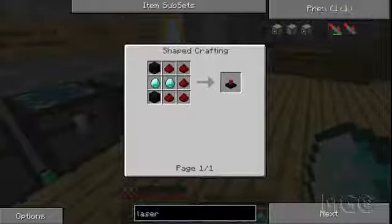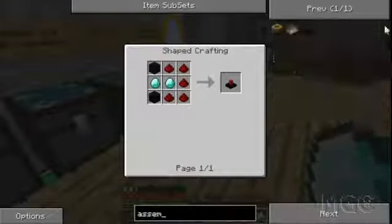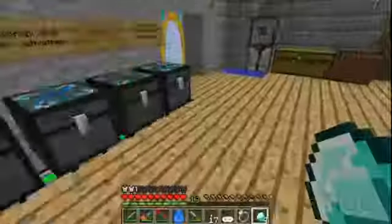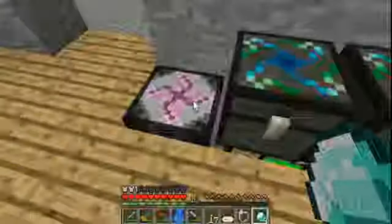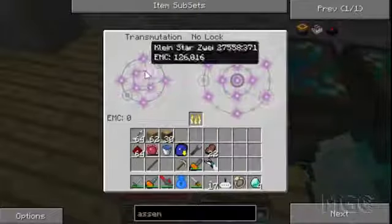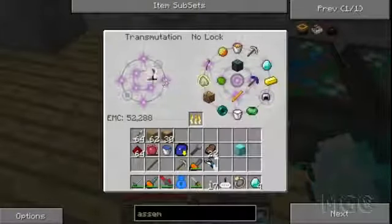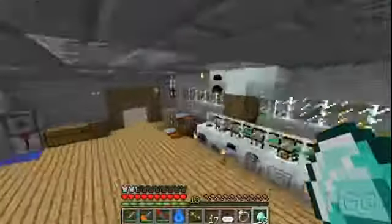There's a BuildCraft laser. I'll need a bunch of these - for now I'll just make two. As you can see they're quite expensive, two diamonds each. I'm also going to have to make an assembly table, which - I don't have enough diamonds to do this. I'm going to do it - I'll have to borrow a block of diamonds. That'll give me enough I think. Yep, I should have enough now.